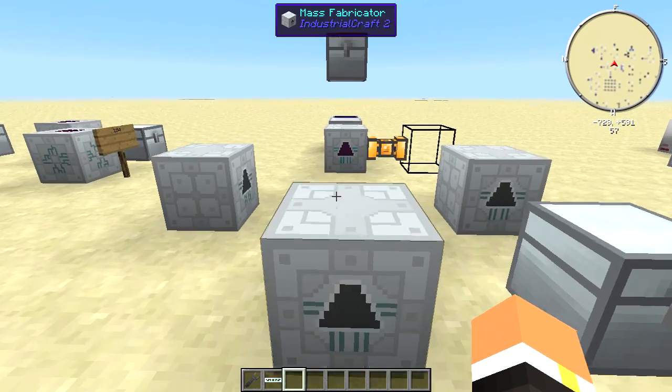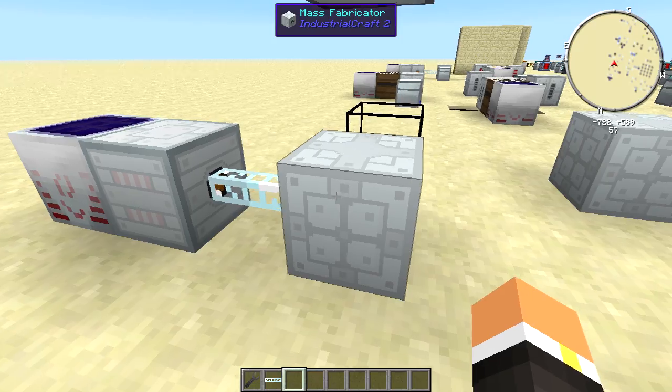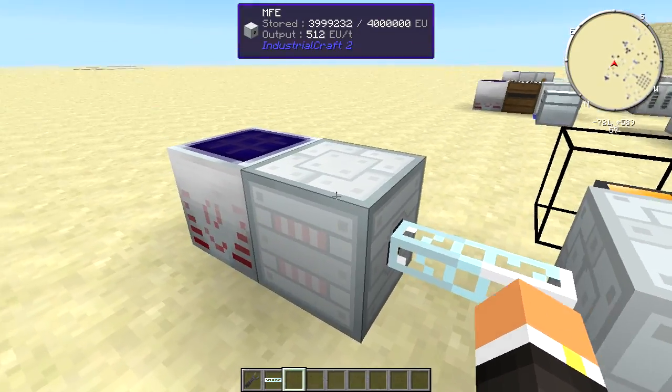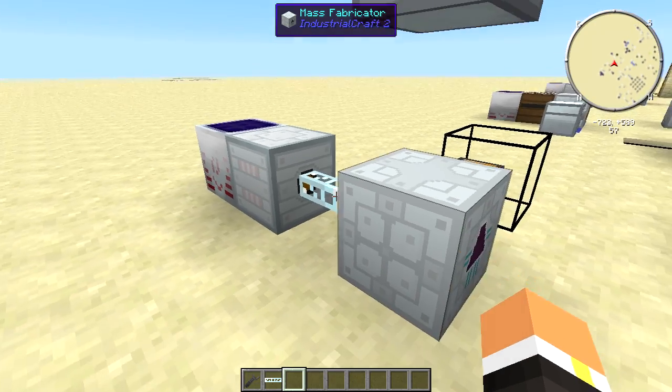One last thing to cover: the mass fabricator can only take up to 512 EU per tick. The MFE is a perfect machine for it since it can always output 512 EU for you.